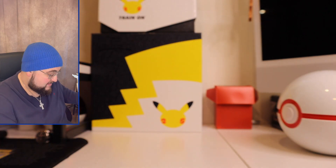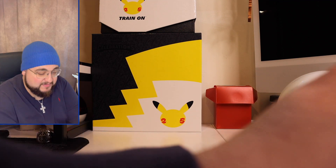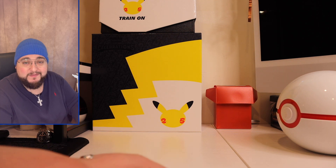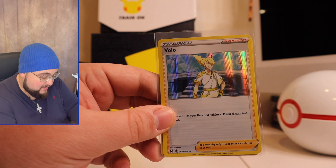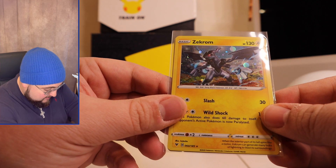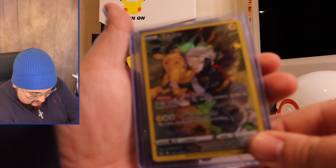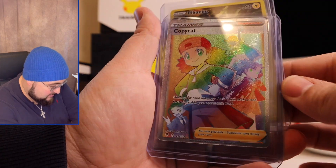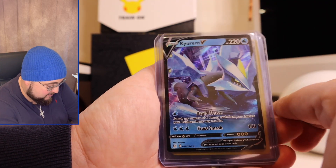As far as small boxes go — V boxes or anything like that — this was actually a pretty good one. I definitely recommend getting this one. Quick recap: we pulled the Volo holo rare, we have the Zekrom promo that came with the box, and we pulled this gem — the Trainer Gallery Pikachu sleeping. And of course the rainbow rare Copycat off the bat, plus the stunning oversized Kirin V promo that came with the box.